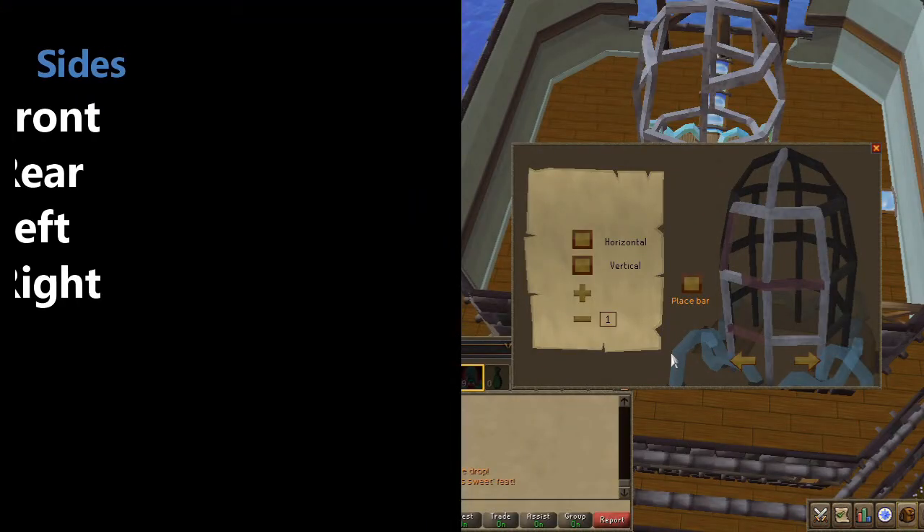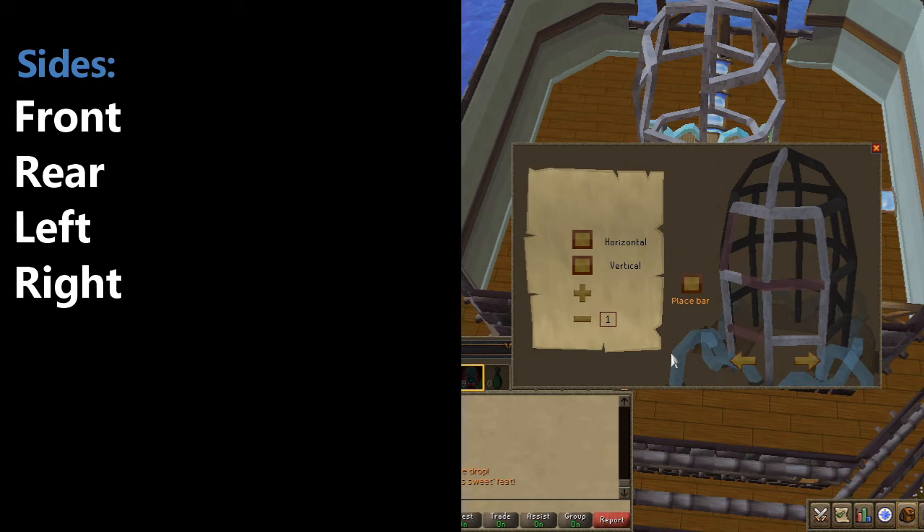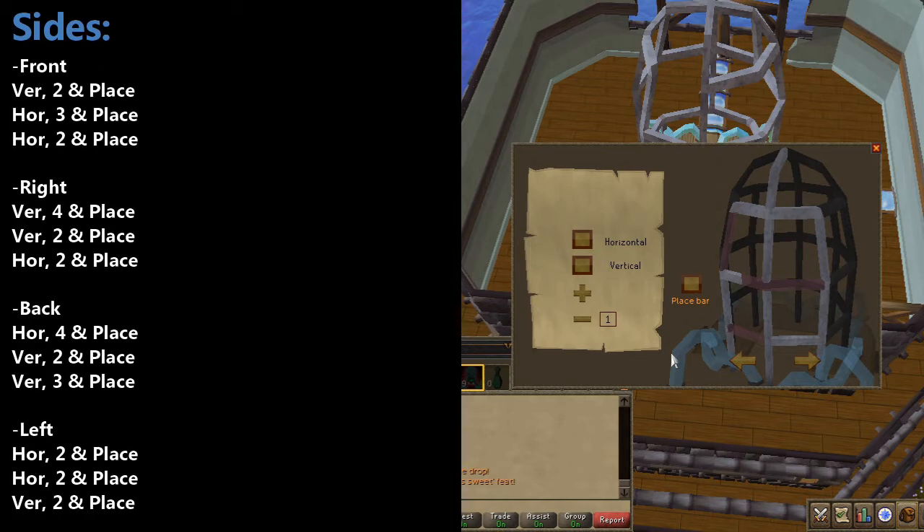For this repair, you'll need to fix the front, rear, right, and left side of the cage. They take slightly different sizes and amounts of bars, but it's really easy to follow. The solution is shown on screen, and I'll go ahead and do two of them as an example.